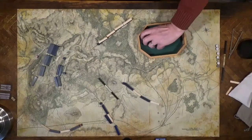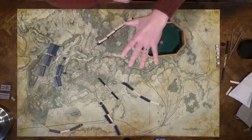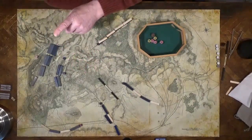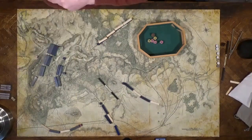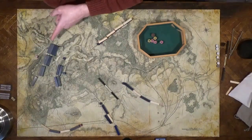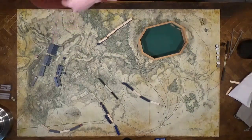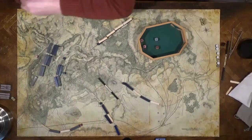And now we move on to Turn 1 combat. At Second Bull Run, the Union would like to amass its forces first and then attack, but on Turn 3 Longstreet comes in with his huge powerful corps, so they're trying to knock out Jackson's corps early. Jackson has skirmishers out front and only rolls one die. The skirmishers are destroyed.